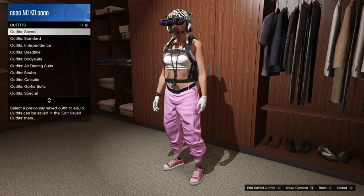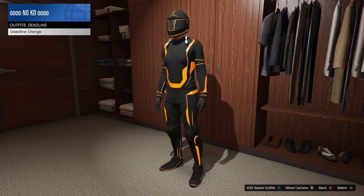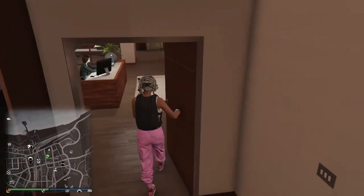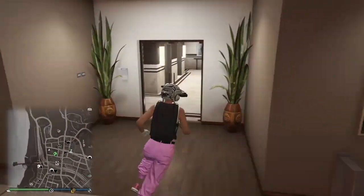Once you're done saving the outfit, if you're at the clothing store, go to the deadline outfits and buy the white deadline outfit.